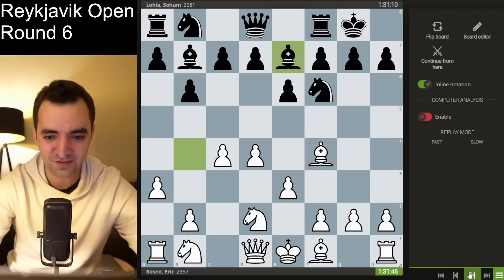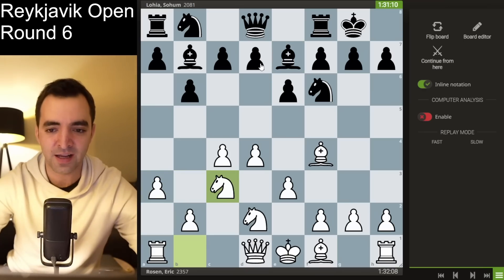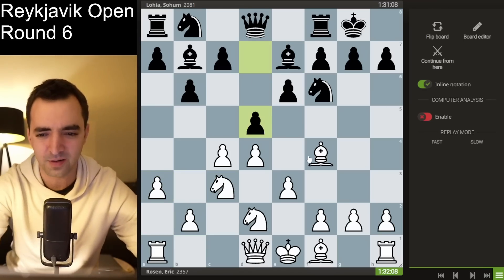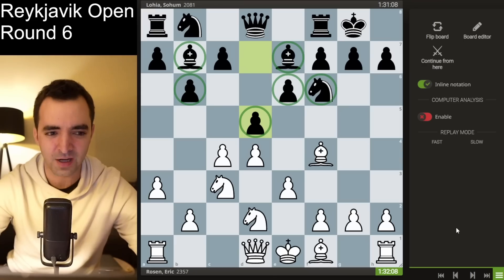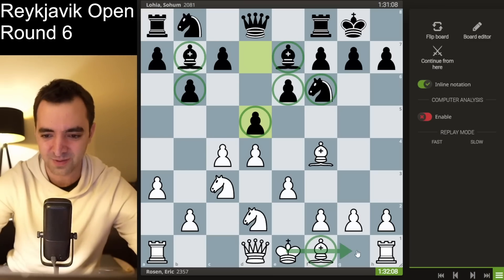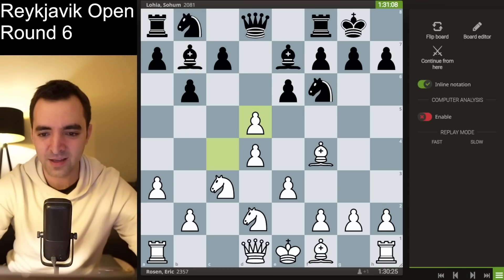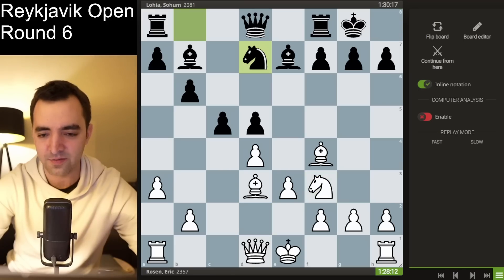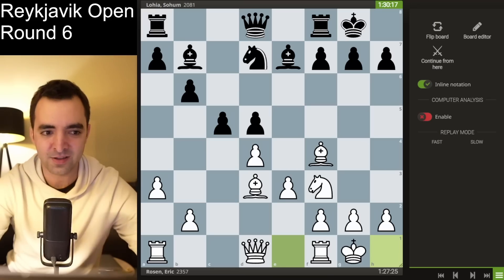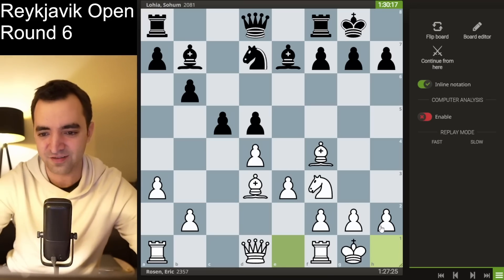Rather than playing pawn c5, he played pawn d5, opting for a more queen's gambit decline setup — very typical for black. I think d5 is probably the best move and a move I should have been more prepared for. I was out of specific preparation at this point, but I knew general ideas and opening principles. So I started with taking; we trade on d5. I play bishop d3, pawn c5, I bring my knight to f3, and after knight d7, I castle. It seemed like a fine setup, still resembling a London with tension between the pawns.